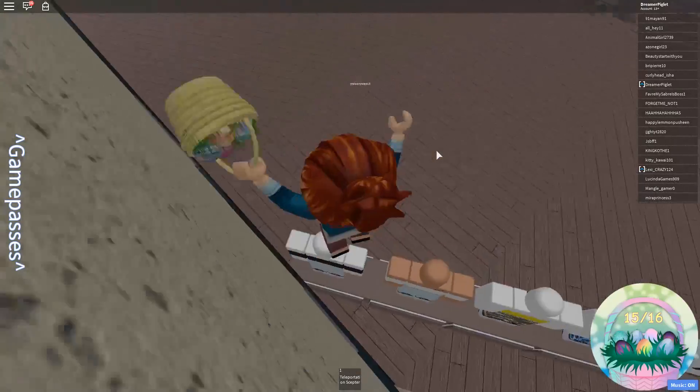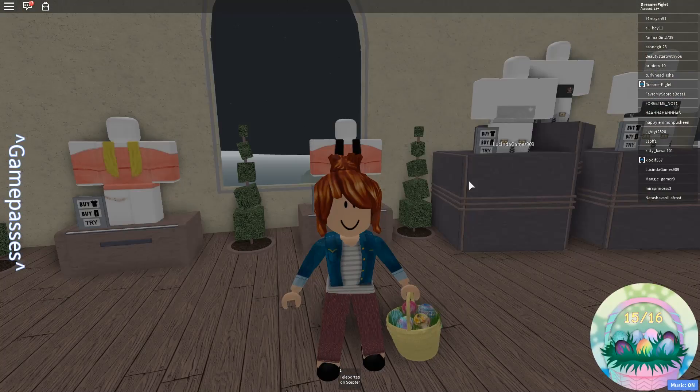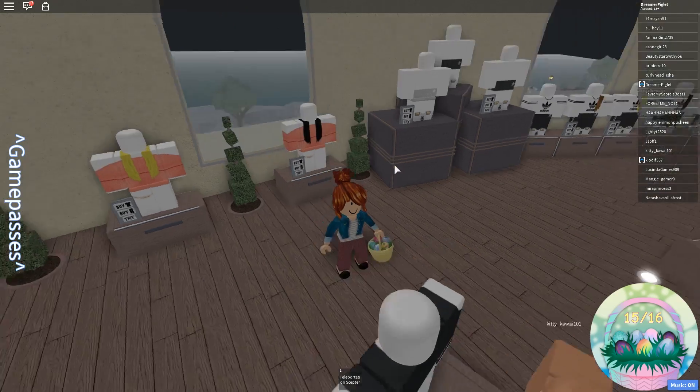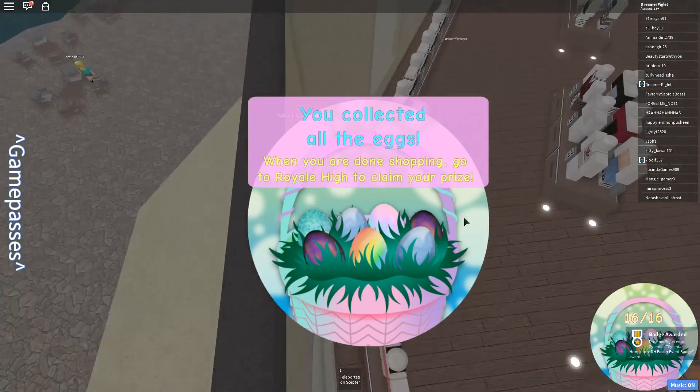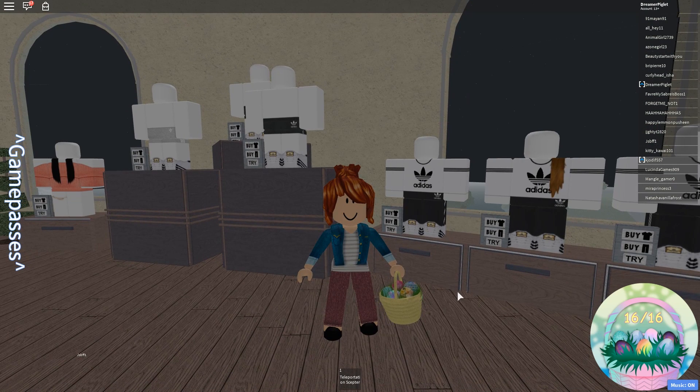The next one is behind this set of mannequins. When you come upstairs, just take a right and come to this corner — there's the egg right there. Grab that one, that is 15 out of 16. The final egg is behind one of these taller mannequins, so get behind this one and grab your final egg. You have now claimed all 16.